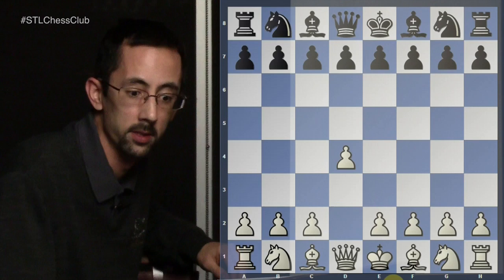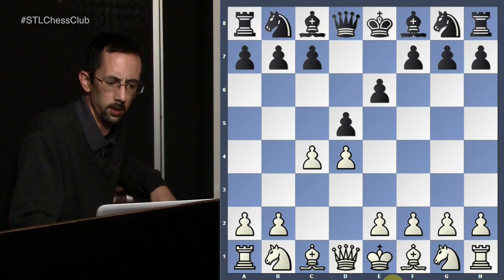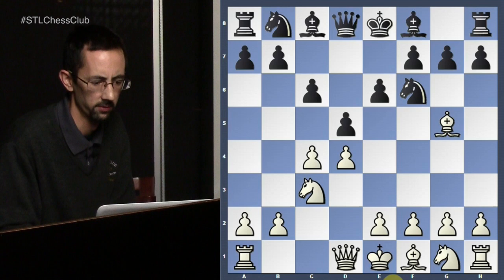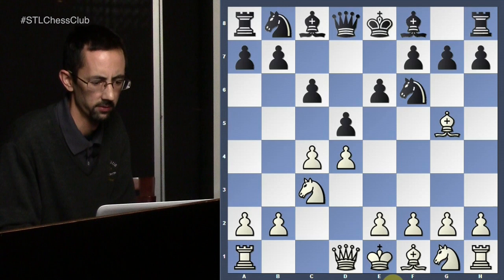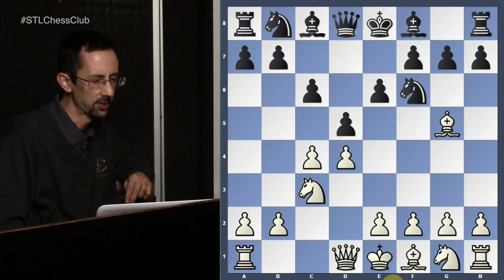On to the game between Akiba Rubinstein and Jacques Mieses — both players from the early 20th century. Rubinstein especially was one of the strongest players of his day. These games are going to be closer to our ideas of what normal chess looks like, as opposed to the Morphy games, which look like a strong player playing e4 and just crushing amateurs. Here black puts up a little more resistance and we have a d4 opening — something a little more tame. The first pin of the game: bishop g5, a pretty common idea in these QGD lines.